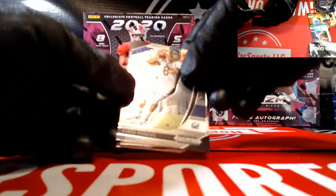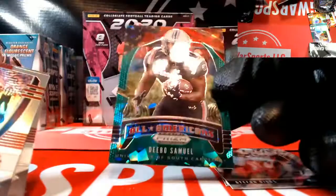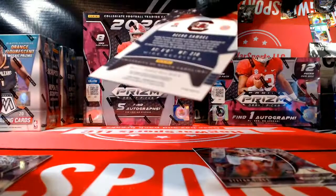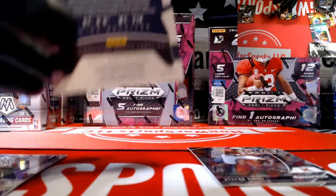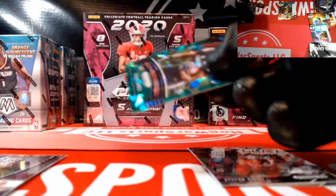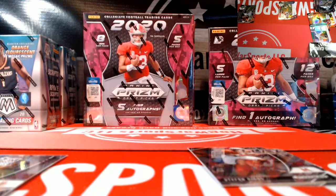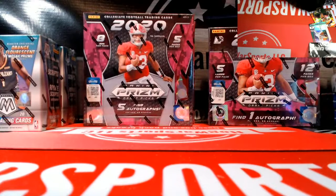Last pack in this box. Aaron Rodgers base, Stefon Diggs. Here's a nice one — it's a Cracked Ice Debo Samuel All-American, that's a pretty card. It's numbered to 18. Michael Pittman Jr., Cam Akers. That's box one of hybrid, we got one more hybrid box to go.